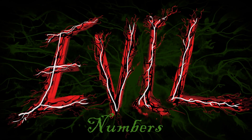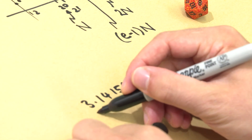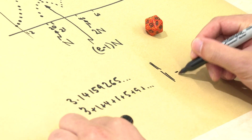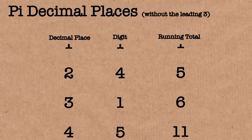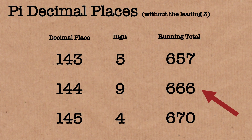There's an application of this to evil numbers. An evil number is one where the decimal expansion of that number — so if you take your favourite number like pi: 3.14159265 and keep going — and if you add up the digits: 3 plus 1 plus 4 plus 1 plus 5 plus 9 and keep going, and at some point that sum equals 666, then you say that number is evil. And bad news — pi is evil. The digits add up to 666 at some point.